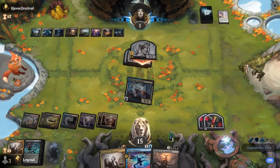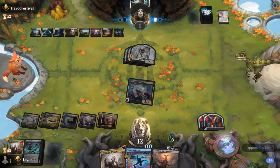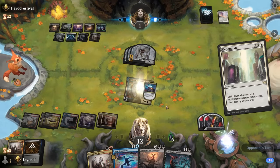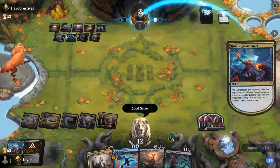Three more poison — up to six. Another White Sun's might do it, but Depopulate is fine as we'll draw Go for the Throat and Cut Down to win the game.